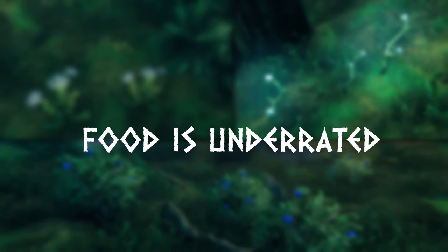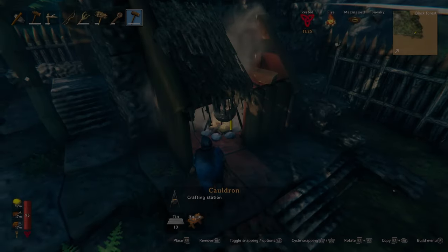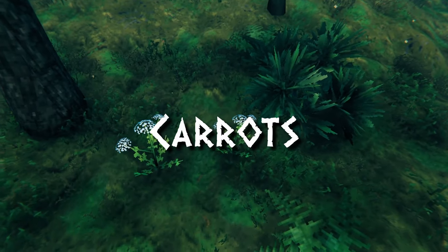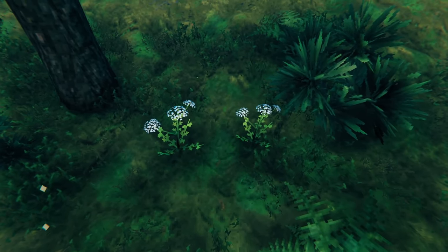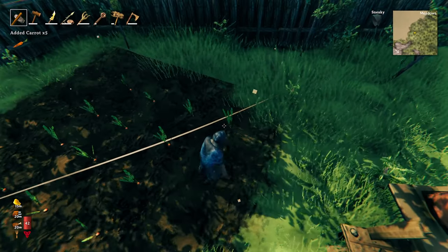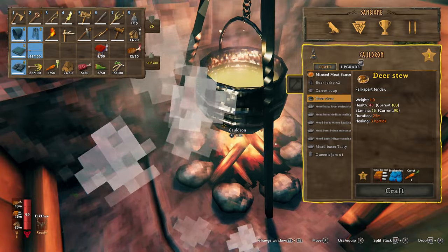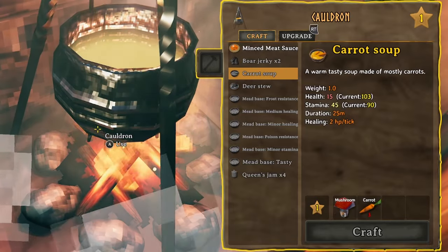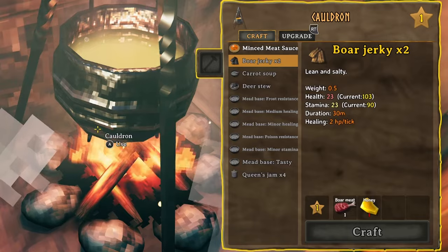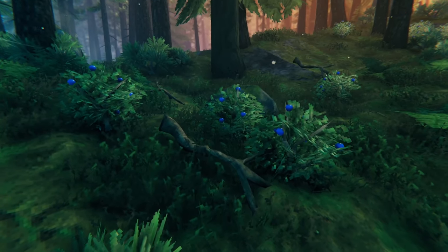I suggest using your first refined ore to level up your food game — use your tin to craft a cauldron and your bronze to craft a cultivator. Throughout the Black Forest you can rarely find carrot seed plants. Loot these for carrot seeds and plant them with your cultivator. Carrots will grow over two to three days and can then be collected. Carrots can be eaten raw, fed to your boars to breed them, or used in recipes like deer stew and carrot soup. Boar jerky is also a good early game hybrid food giving an even 23 health and stamina. You'll also need blueberries for a lot of these recipes.